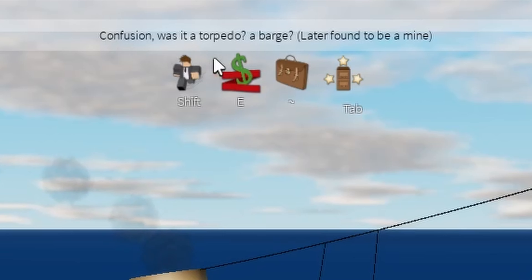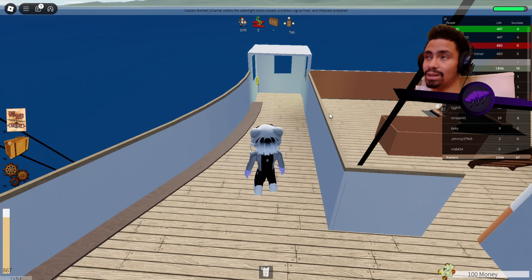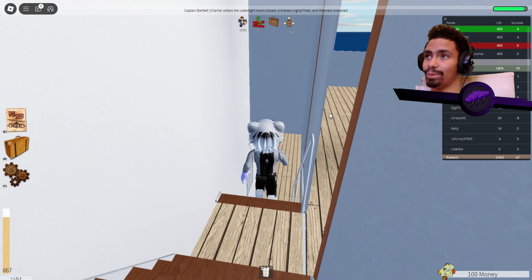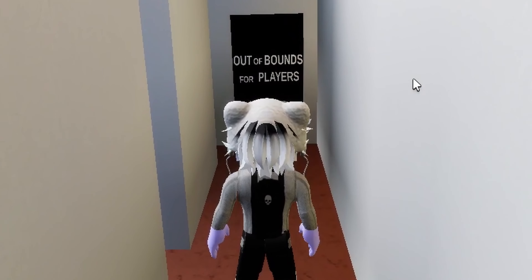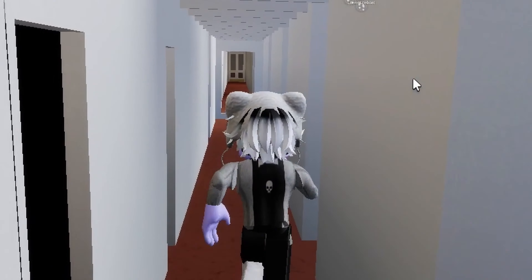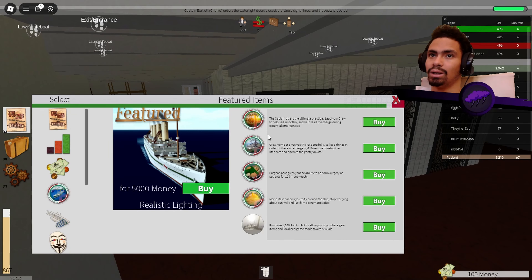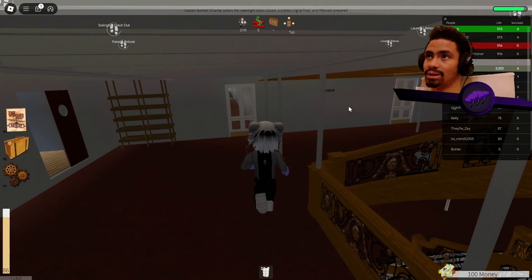Confusion — people thought it was a torpedo. That's what I thought it was too. But later on it turns out it was a watermine. The downside of this ship is I can't explore it that much because I can't move fast enough. I wanted to check the elevators, but they apparently do not work. Out of bounds for players. You guys can't make this ship a little bit more detailed like you did with the Titanic one? There are elevators on the upper floor, so let me see that quickly.